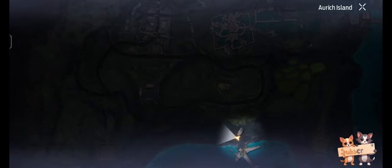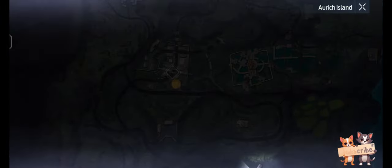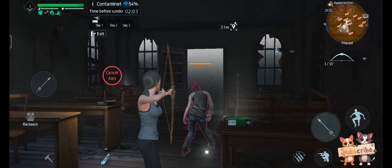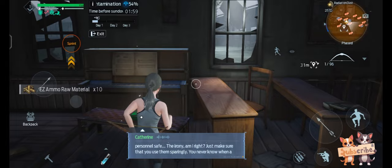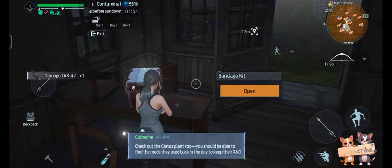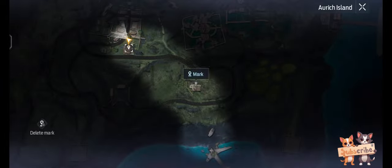Then go to this location to get a gun. After getting the gun, return to that location — here we get medicine and bandages, so it's easy to survive day one.